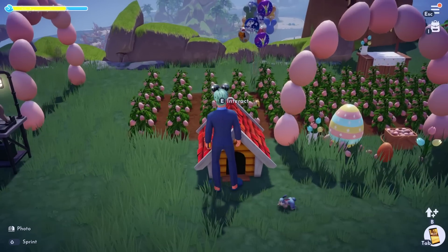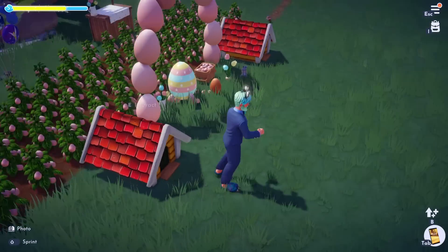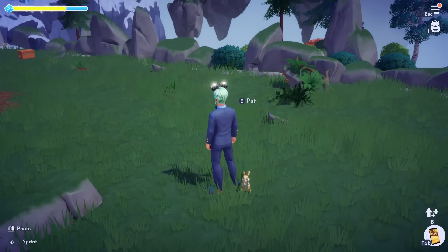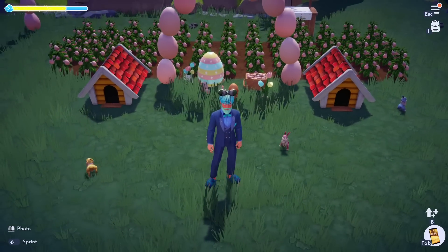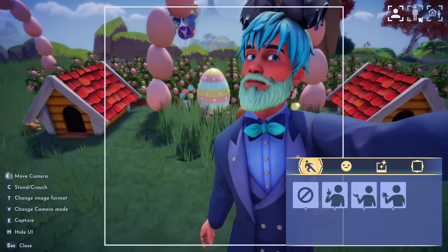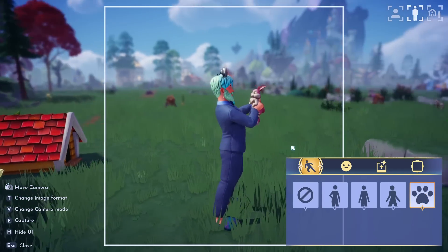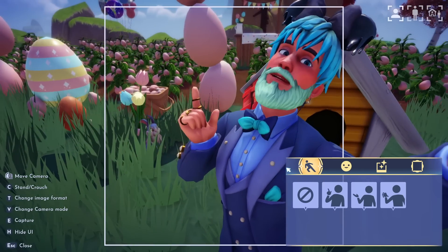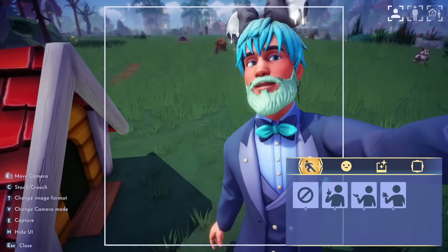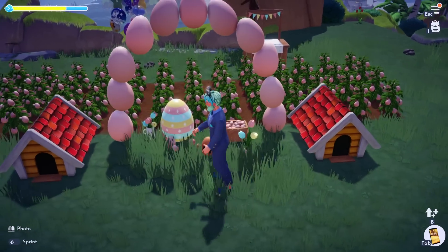Now let's take a look at our new companions. I put a companion house down and you can throw at least four of these in here. We have the blue bunny, the pink bunny, and the yellow bunny running around. Here's the yellow bunny — look how cute he is. You can pet him even if he's not your companion. The little pink bunny is actually my companion right now. I was not expecting to get more companions from the spring event challenges, but I think that's so awesome.